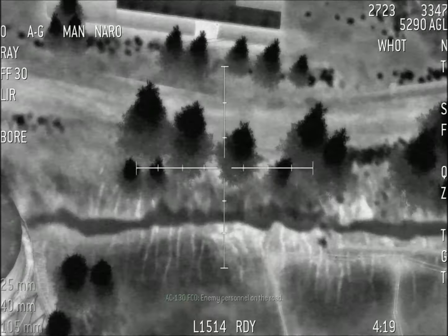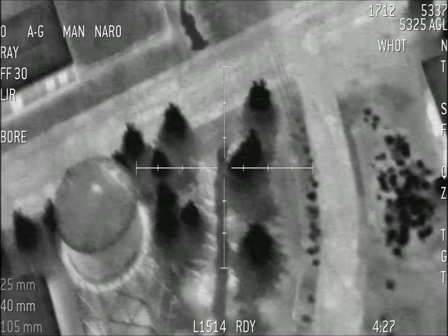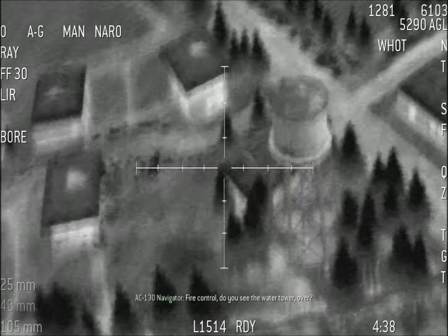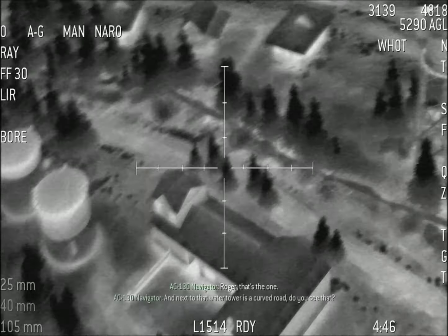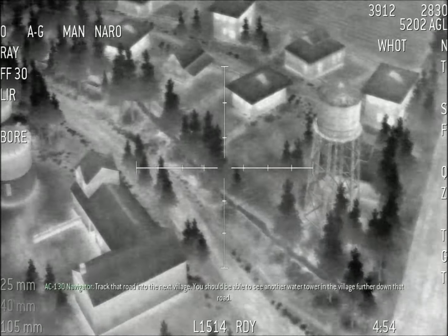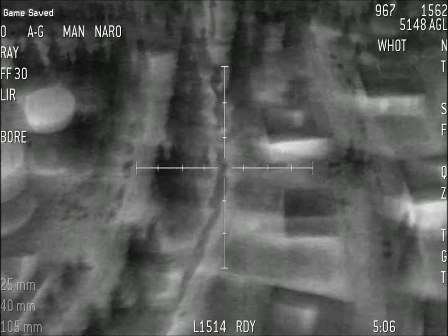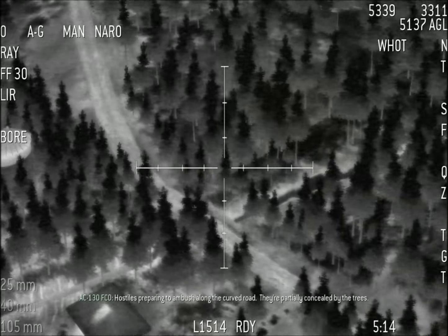Enemy personnel on the road. There's a guy by that car. Heads up — hostile forces are setting up ambush points along the curved road. Do you see the water tower? Confirm you see the water tower — I see it, near the intersection. That's the one. Next to that water tower is a curved road. Track that road into the next village — you should see another water tower further down. Banking towards the village. Standby to engage ground targets. We've got hostiles setting up along the curved road, partially concealed by the trees.